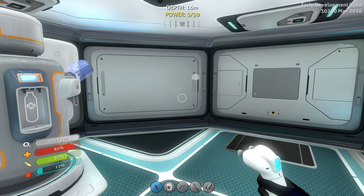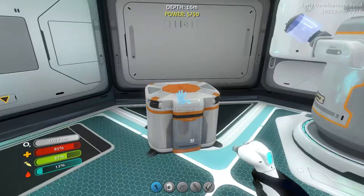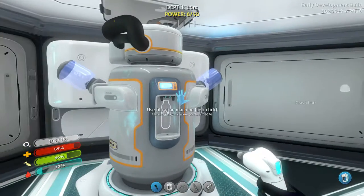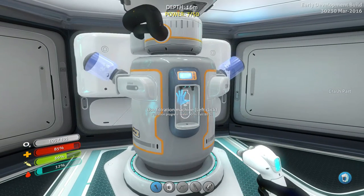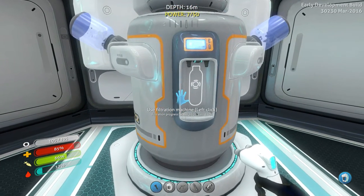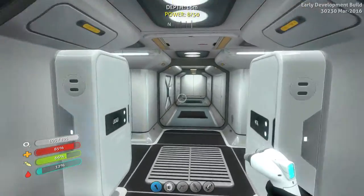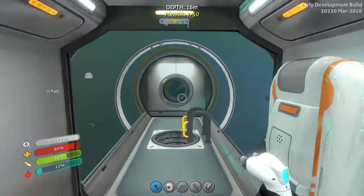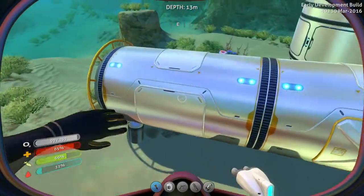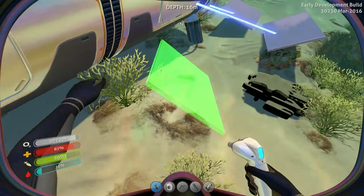Ladies and gentlemen, hello and welcome back to Subnautica. My name of course is Over The Potato, and at the end of the last episode I said I'm gonna go get a drink and then we're gonna set off for an adventure. However, we seem to be having a power problem at the main base, which means we need solar panels — and we need them now, because our power is just running out overnight.